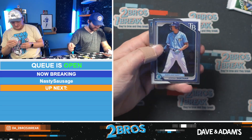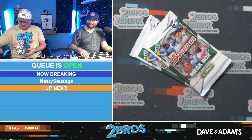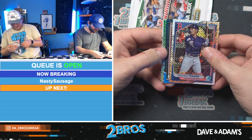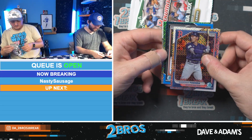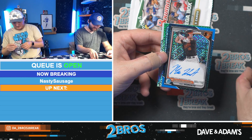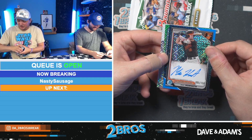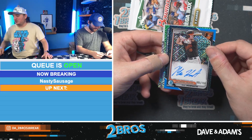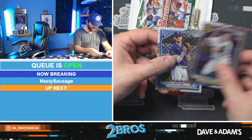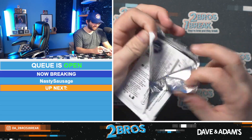Adrian Santana and Sabin Ceballos. We have an auto — Mac Horvath auto to 150 for the Orioles. Nasty Sausage is cleaning up! Mac Horvath to 150 for the Orioles with a Saul Dorado Rafaela Rookie of the Year Favorites, Henry Davis rookie, and Bobby Witt Jr. We'll take an auto for sure.